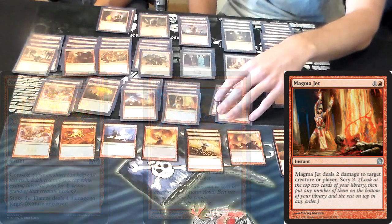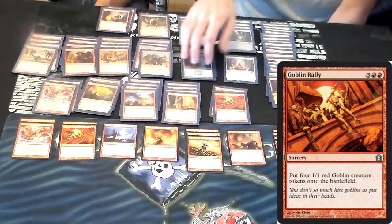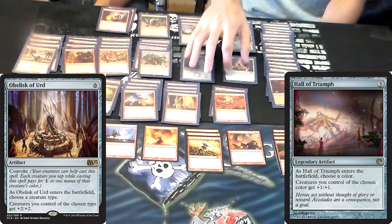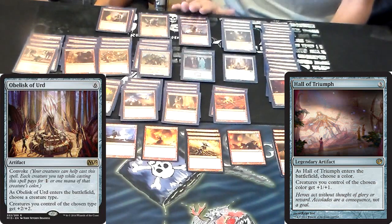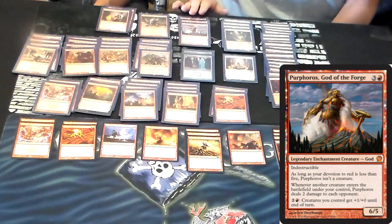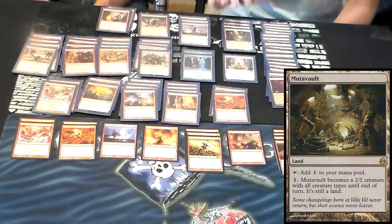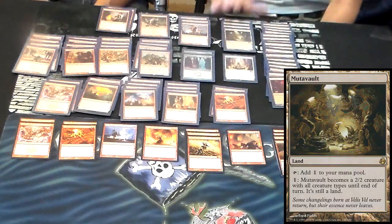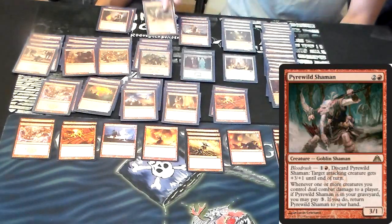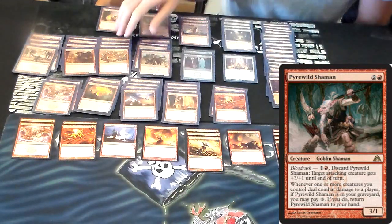I have two Goblin Rallies, just for more Goblins — really simple to use, really effective. I'm using Haunted Plate Mail and Obelisk of Urd just to put a little boost on my creatures. Three of Purphoros — I think it's a great tool here, going to be phenomenal. I'm using Mutavaults as well; they'll act as Goblins too. One of Pyrewild Shaman — I can use it as a pump for a creature and most of the time I'll get it back.